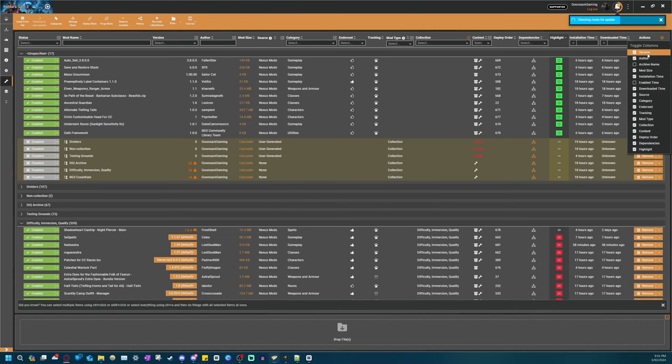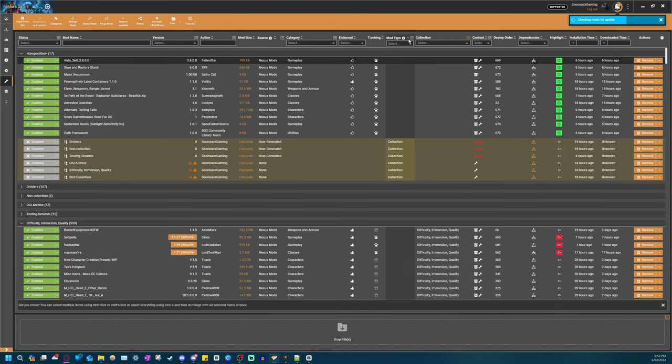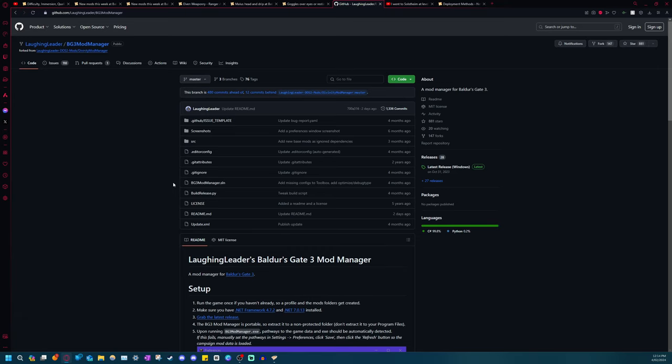The main column I want all of you to toggle on is 'Collection', and then over here you can group by collection - it allows you to package everything nicely and easily. The main reason for this is you'll probably only have the main collection and 'Unspecified'. When you update the collection, all of the leftover mod archives and potentially still-active leftover mods will be visible in Unspecified, so you'll be able to see the old stuff versus the new stuff. Mod type is also really useful for checking if mods are set as their appropriate types.